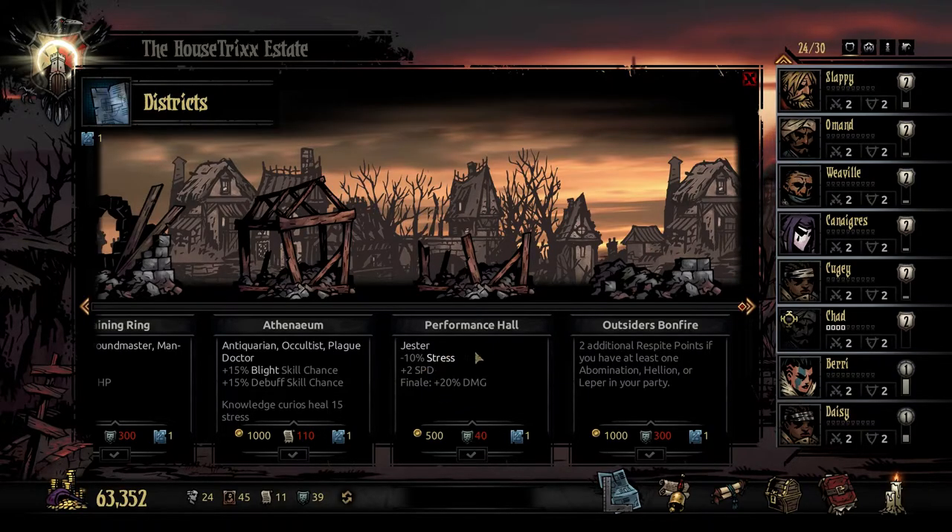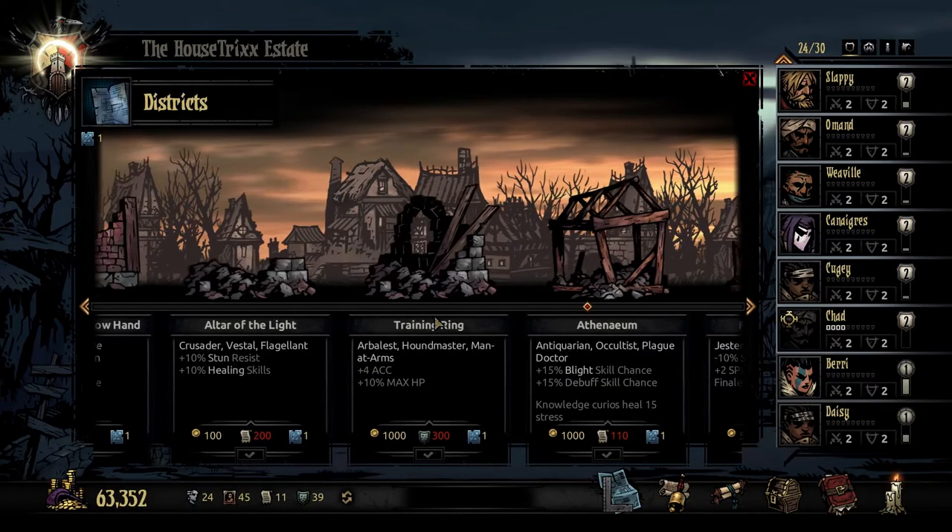I remember hearing that Finale was one of the most broken moves in the game way back in the day. Apparently they nerfed it to the point where it was just bad, but it looks like it's back to normal. Maybe — I didn't play the game back in the day. Outsider's Bonfire: 2 additional respite points if you have at least 1 Abomination, Hellion, or Leper in your party. Oh interesting. Well, I definitely use Hellion a lot. Honestly, having the bank would be nice — 5%, like that's a lot.